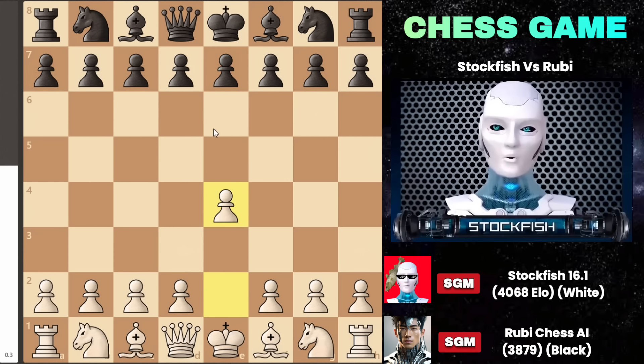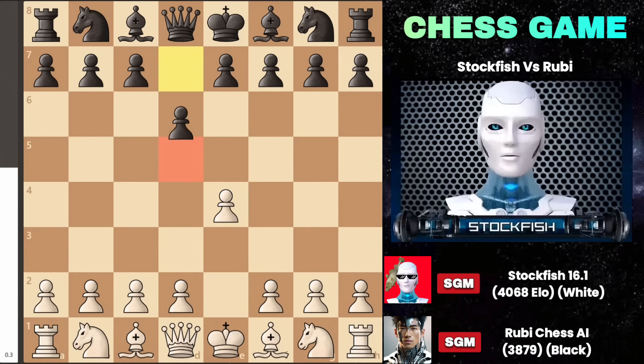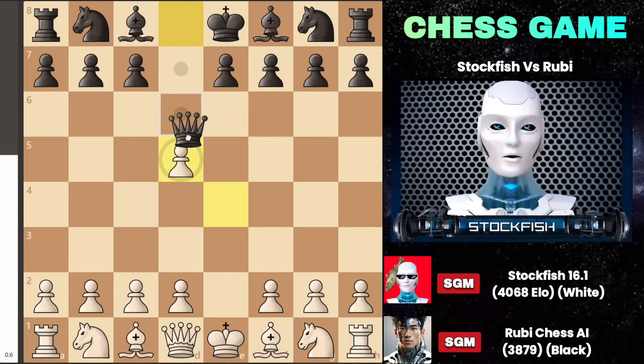I started the game with e4. At this point, he could play either d6 or e5, both of which are viable moves. He could also play the French variation in the opening. However, he decided to go with d5, which is called the Scandinavian Defense. After I captured, many players are tempted to play knight to f6 or even capture the pawn on the d5 square, which was actually played in the game.